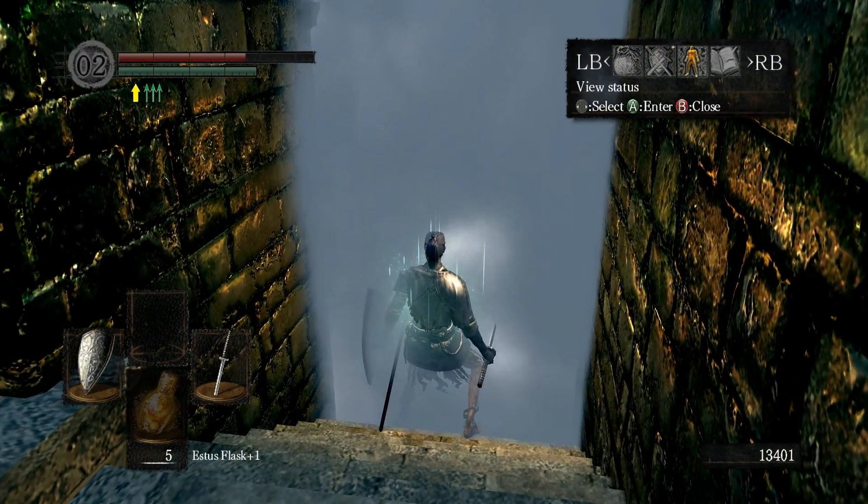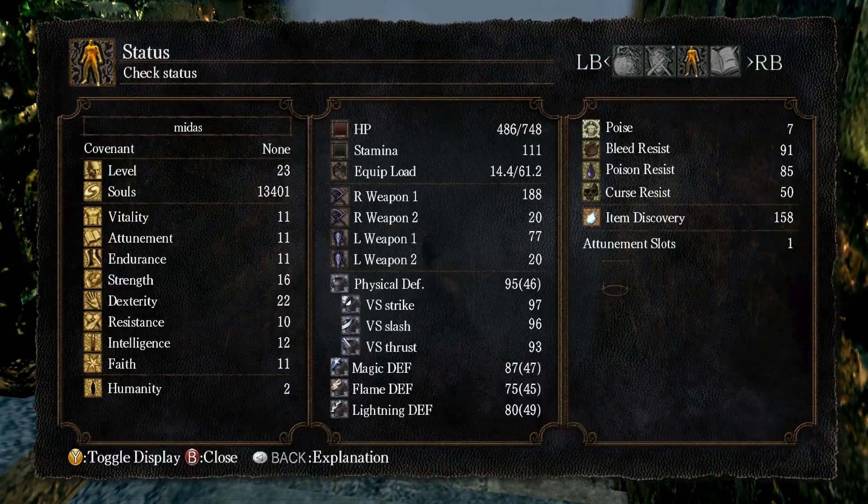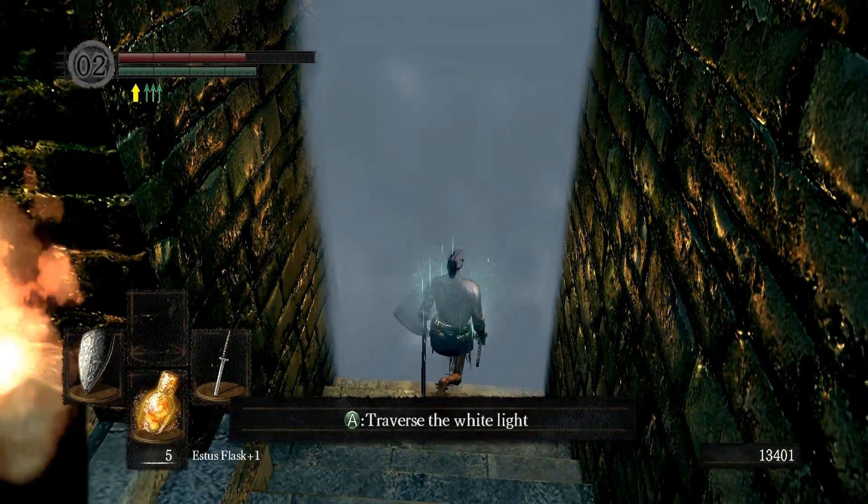So stats — very quick, just to show you my stats. I'm level 23, not very far in. I'm running mainly dex because I want a glass cannon build. At this point in the game, if this is your first ever run through, I would advise leveling vitality, endurance, and either strength or dexterity, or both, depending on what weapon you're using. If you're using a katana like I am, you want to mainly level dex — and that's about it, that's all you really need, because then you can have a lot of health and survive through most incidents.